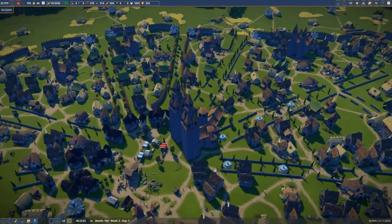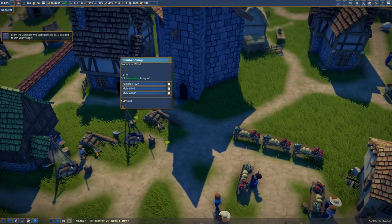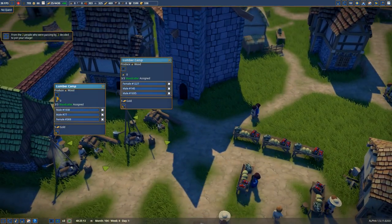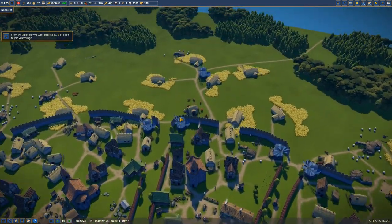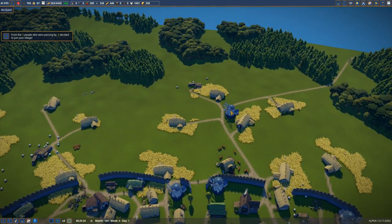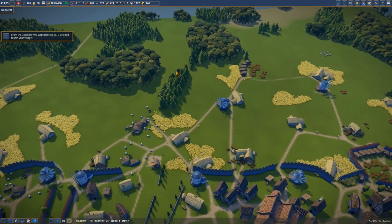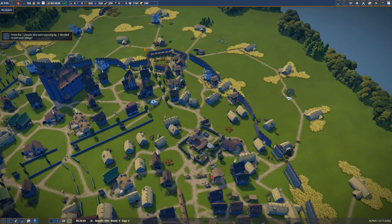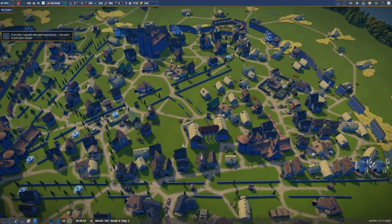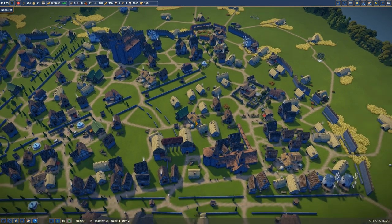I tried to shift people into the existing woodcutter camps. We do have some over here — there is a woodcutter, there is a woodcutter — but you can see they all have zero wood in there. The problem is this area is way too far in the distance and they don't even go there. They don't even find the area to chop it down. I also decided to try reforestation, but for whatever reason that doesn't work either. My forester camp has someone working in it but they just don't do anything.